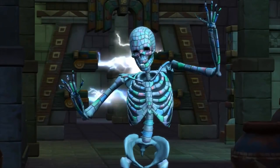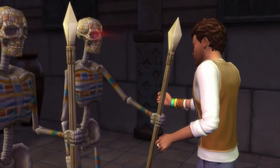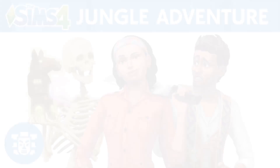Now about those skeletons — we're most likely going to be able to create skeletons as a life state in Create-a-Sim. SimGuru Nick released two images, one of which shows a skeleton wearing a hat and an earbud from Fitness Stuff. Thanks to reader Jonah, who saved the image after SimGuru Nick deleted it, we have confirmation that skeletons can be dressed up in Create-a-Sim — you can even see the CAS backdrop in the background. We just have to wait and see what special interactions or powers they might get.